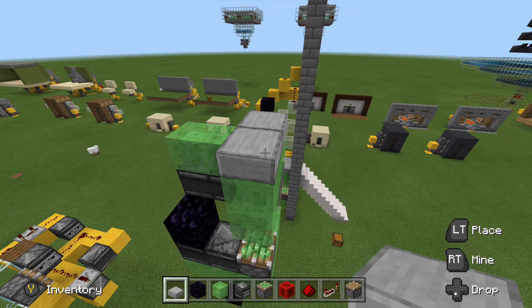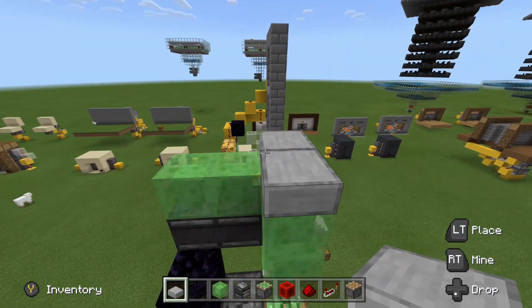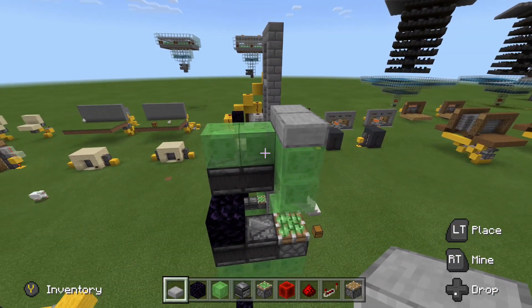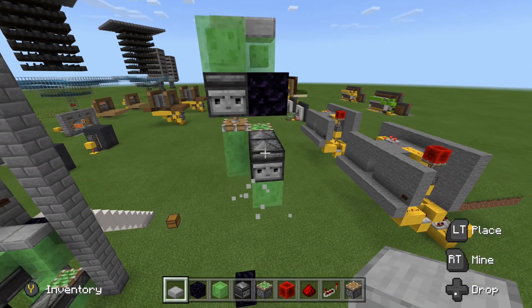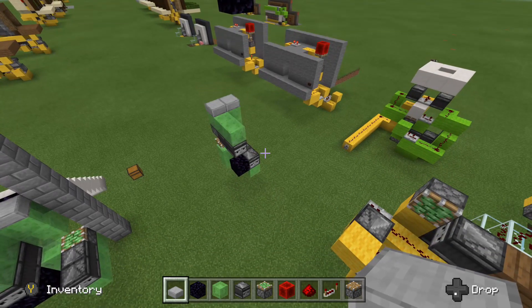We will go ahead and throw our blocks on top of this — whatever you want. I'm going to put half slabs. You can go ahead and throw another one right up here if you'd like as well. That is the entire flying machine all done. Next, all we have to do is get our inputs to run into these two observers. That one will be the down one, and the opposite one will be for the up function.